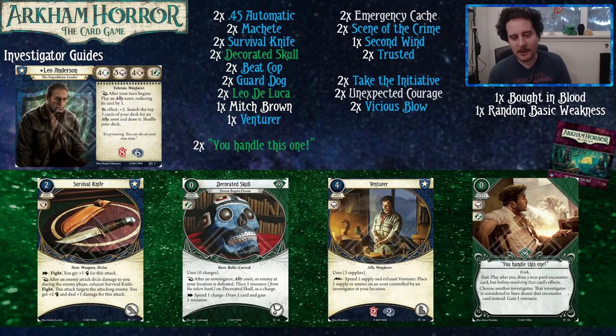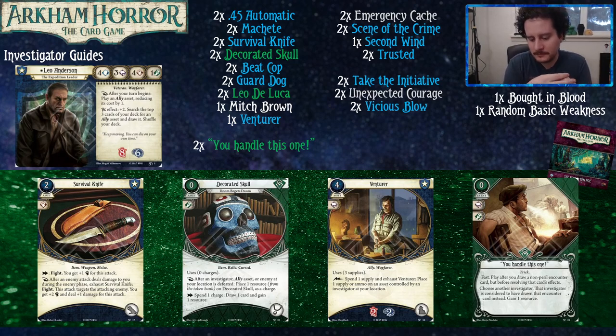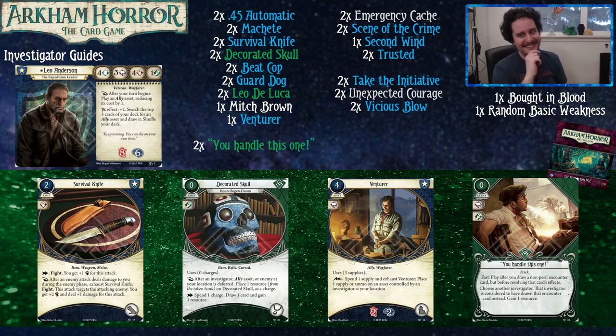Venturer replaces ammo on an asset controlled by an investigator at your location, so you can use it to refill your .45 Automatic — there's some good juice in there. And then when you're done with Venturer, you can just kill him and play something else. He's one of my favorite flavor allies in the game: you brought him along as your quartermaster, you're out of bullets, and he gives you one bullet at a time. He's pacing it because he knows once he gives you all three bullets, he's dead — so he's protecting his own interests.